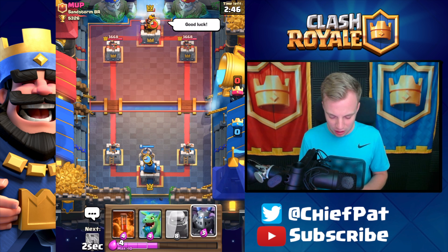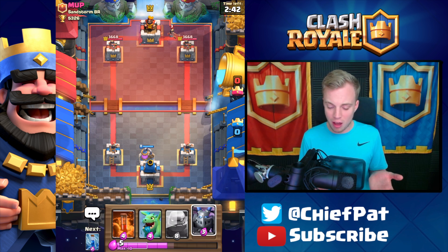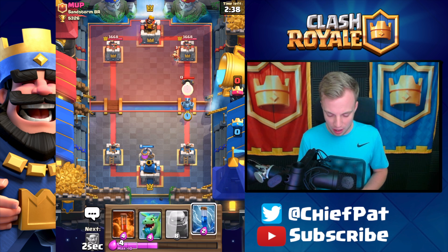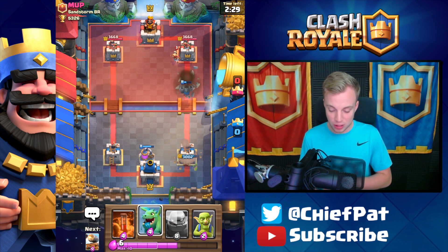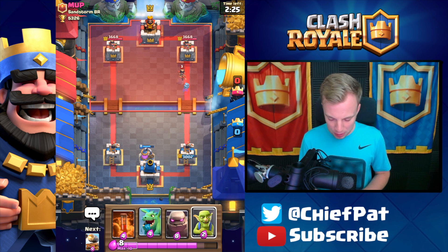I feel like I have to start with the Collector — I don't really have a choice. As I play this, he's probably playing Log Bait since he has a Princess. Instead, he's actually going to play the Mortar right there, so we might have to take a fair bit of Mortar damage. I'm going to Zap right here to kill those bats. Hopefully this Mega Minion can kill the Princess or the Mortar before we take too much damage — and it actually does. That was a really nice Mega Minion play.